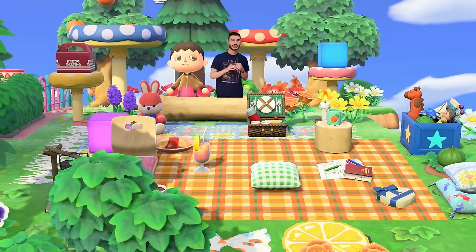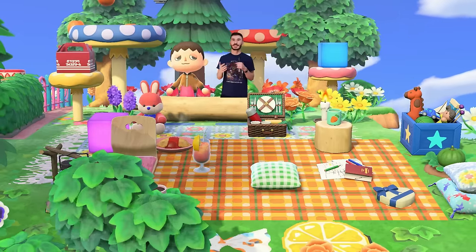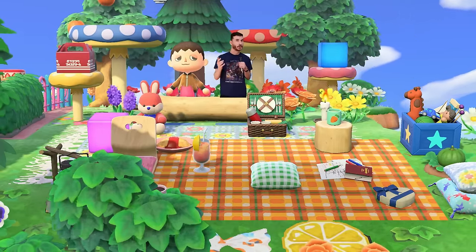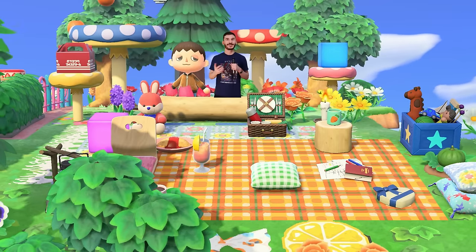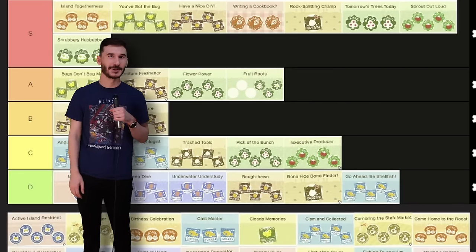The go-ahead-and-be-shellfish achievement is about selling some of the different seashells you picked up by the seashore. Not even beach tourist traps can unload these for cheap enough, so what makes you think I can do that? This one's gonna have to go in D tier.